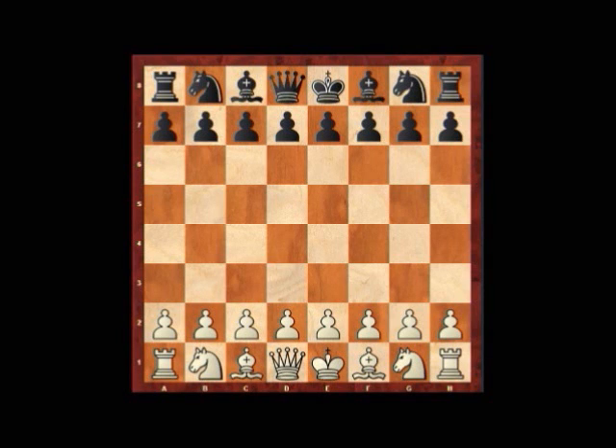Welcome to today's episode of How the Game Was Won. Today I'm looking at the specific game between Wei with the white pieces and Ding with the black pieces — both players from China. This game was played as the second game of the two-game classical time control match in round four of the FIDE World Cup taking place in Baku at the moment.